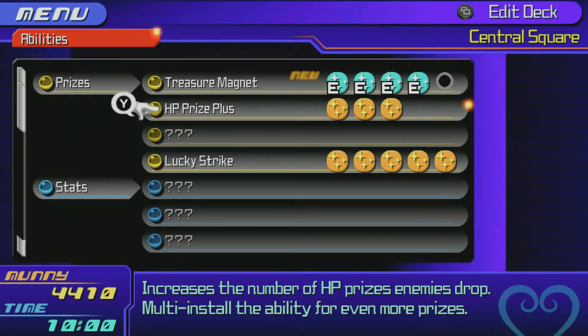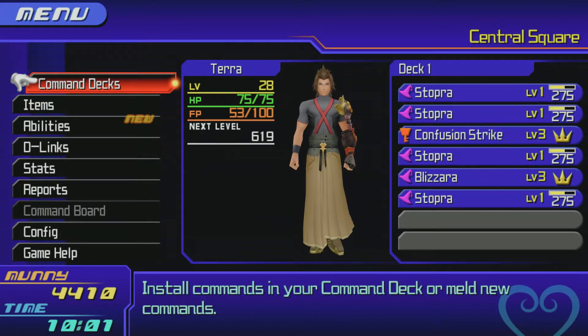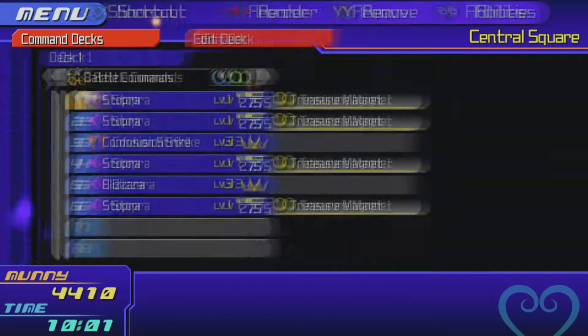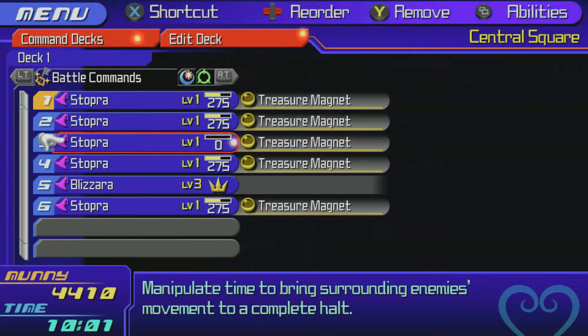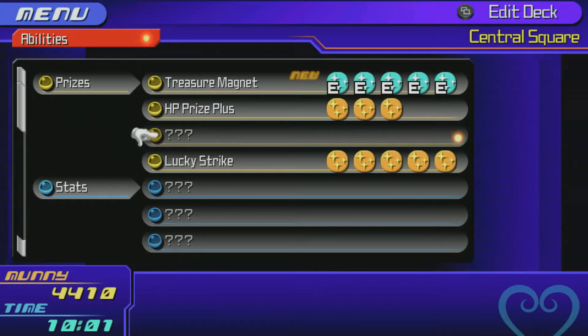It looks like you need a total of eight Hungry Crystals to get all the commands, and you need eleven Bounding Crystals to get all the Bounding commands. I'd say just grind everything up to about 15 to 20 crystals. Next on our list of abilities to get will be Pink Prize Plus.